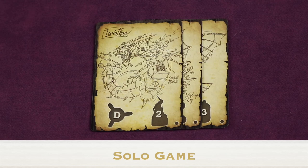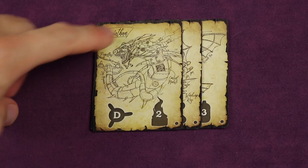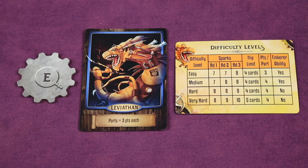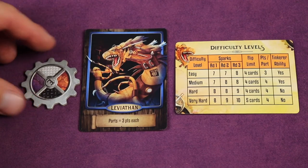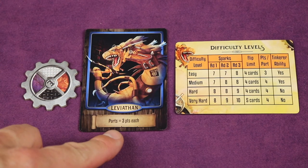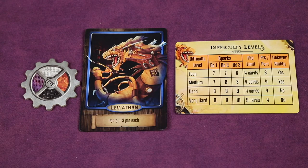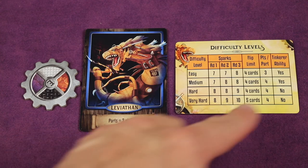Setting up the solo game is an extension of the two-player setup. In addition, remove contraption cards that have a dot in the bottom right and place them back in the box. You'll also grab back the E gear token removed for two-player: flip it face up and set a color facing you for the Leviathan. Get the Leviathan card — it's double-sided — and place it on the side depending on your chosen difficulty. The recommendation is easier or medium for your first solo games: three points per part for easy, or four points per part for medium.